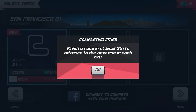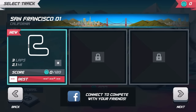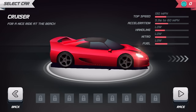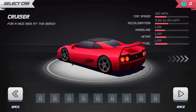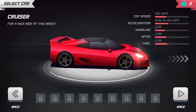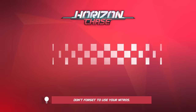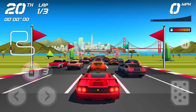Finish a race in at least fifth to advance to the next one in each city — okay, San Francisco. Next cruiser, so Ferrari F50. We have... okay, everything is locked apparently. The F50 is basically the only thing we have available right now — F50 / F40 combination car.